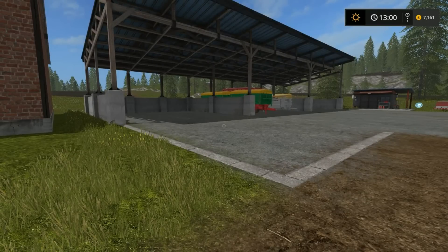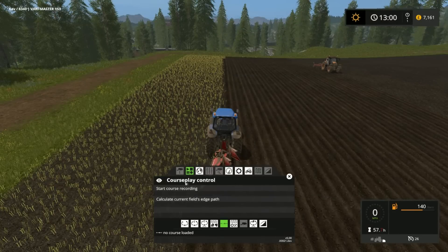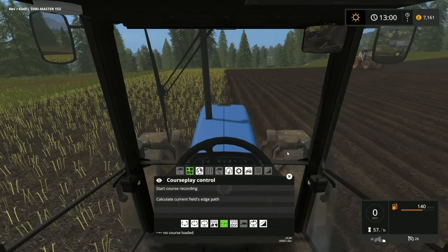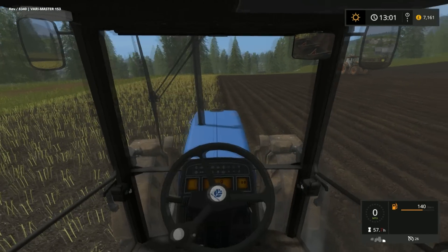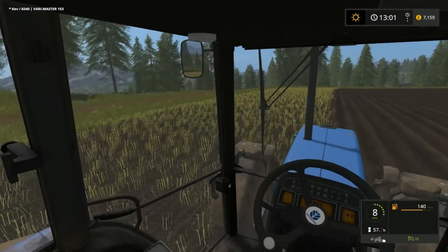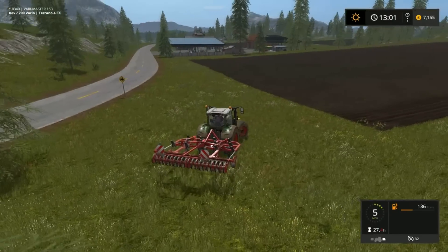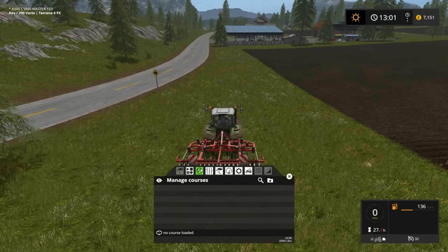Jump into any vehicle and bring up the Courseplay interface — it's there, just as you know and love it. It all works fine. If I left-click out I don't get any extra phantom workers like I did briefly with the other version I tried. I'll quickly set up a dummy course so you can see it works legitimately with no issues — same as you'd use Courseplay from Farming Simulator 15.